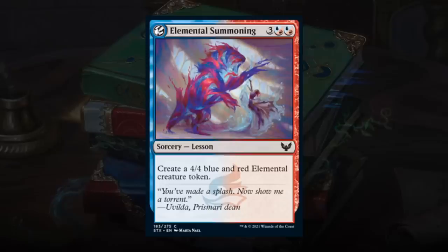The Elemental Summoning is another lesson card — for 5 mana it makes a 4/4 blue-red elemental token. The hybrid casting cost makes it very flexible, playable in red-white or blue-green decks as a lesson grabbed from the sideboard. Great card — giving this a B as well.